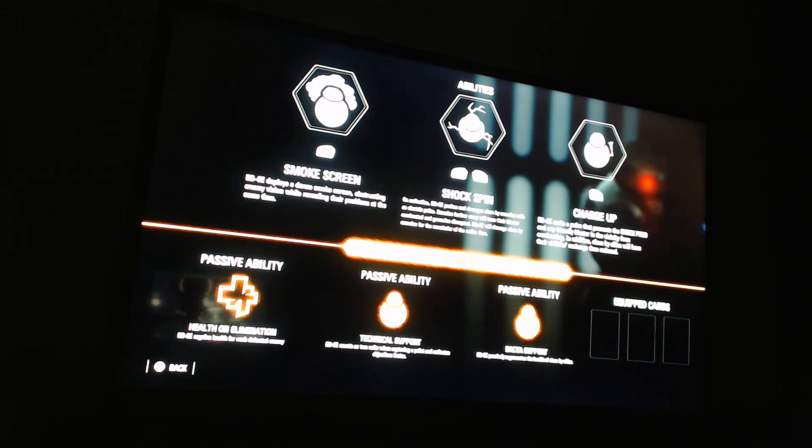His right ability, Charged Up, emits a pulse that prevents the shock prod and any friendly blaster in the vicinity from overheating, allowing him to just melee or attack freely. Close by allies will also have their ability cooldowns reduced. BB-9E's three passives are Health on Elimination, Technical Support, and Bacta Support — all essentially the same as BB-8's passives.